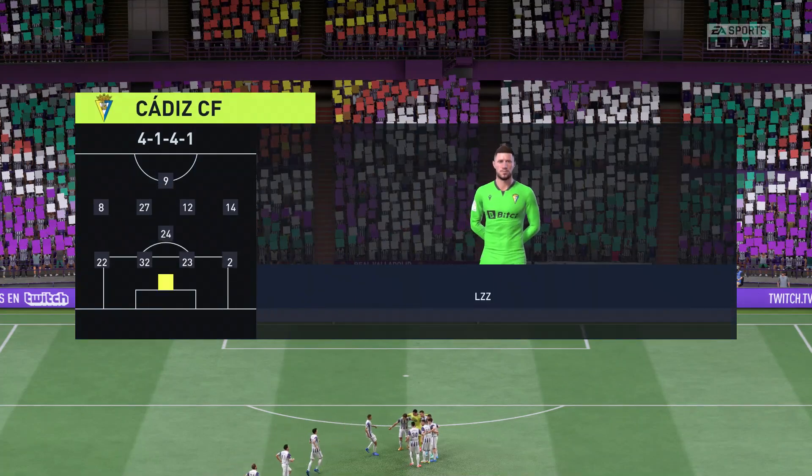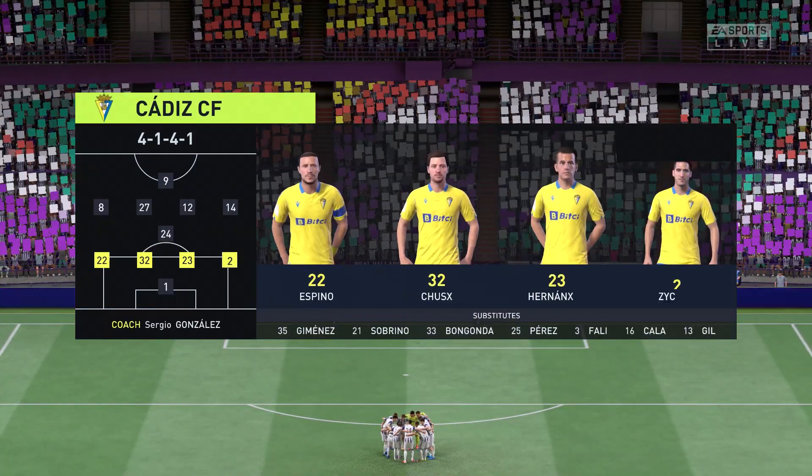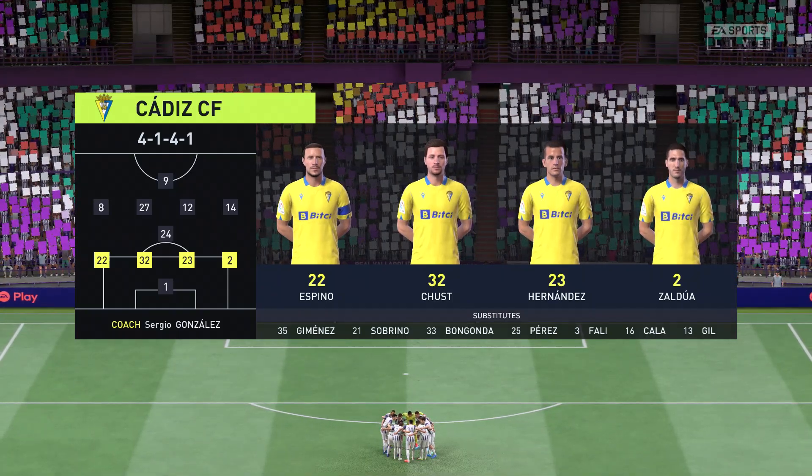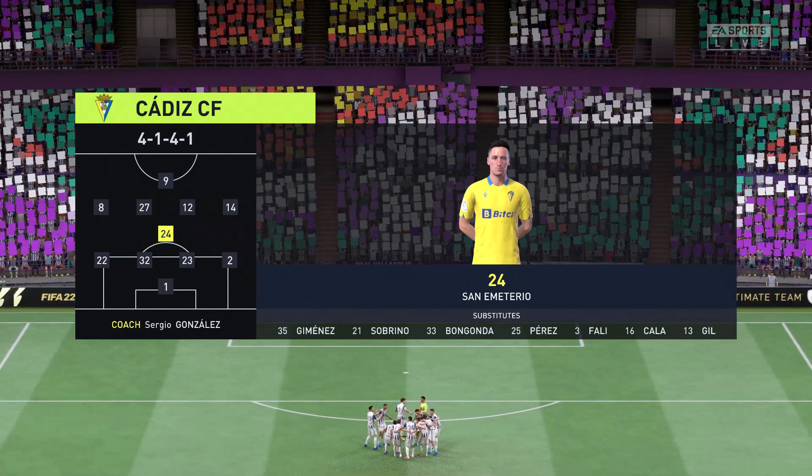Let's have a look at the initial 11 for the visitors. Well, it's regarded as a negative shape. If they control the middle of the park, play some expansive football, the wide players can then come infield to join the centre forward, and the full-backs can push on.